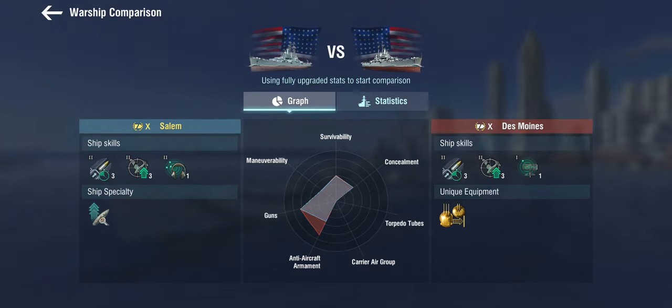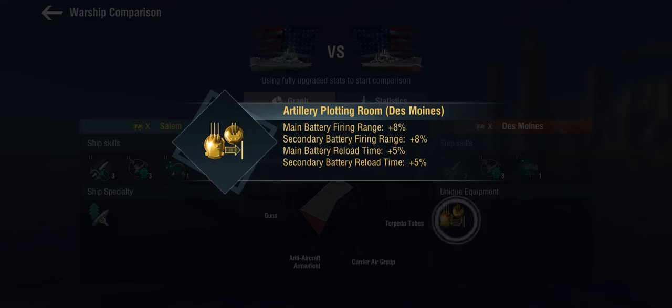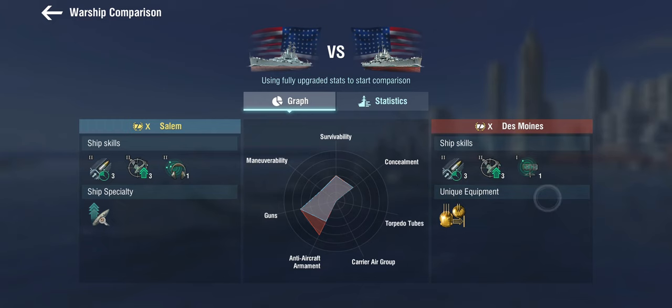You play the Des Moines more aggressively next to the island, because you have two thirds of the guns forward and you are relatively limited in terms of range, which means you have to get uncomfortably close to enemy ships in order to actually reach them. You can alleviate that somewhat with the unique equipment, but you don't get that in the Salem. The other thing about the Salem is that the super heal can lead to a false sense of security.